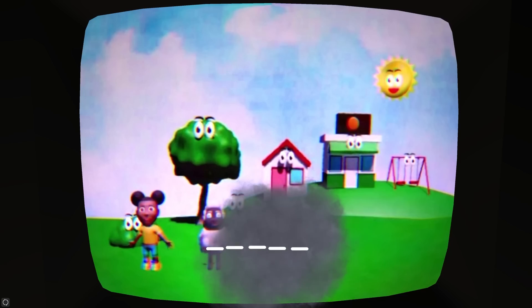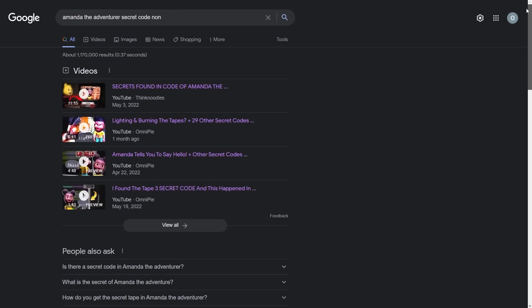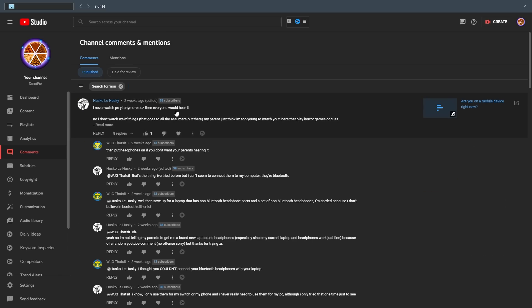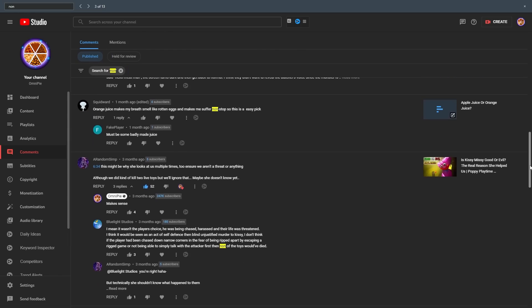So I had to try the code in the original version of the game to see if it worked all the way back then, and surprisingly, it did work. I tried Googling, YouTubing, and even checked my comments history to see if anyone ever mentioned the code 'none', and I couldn't find it anywhere. So this code is technically not brand new — it's been there from the beginning, but only recently after patch 1.3 was it discovered because you can actually type it in the game. Someone must have tried copy-pasting a bunch of words that started with 'no', like 'nod', 'noo' with two O's, and so on until 'none'.